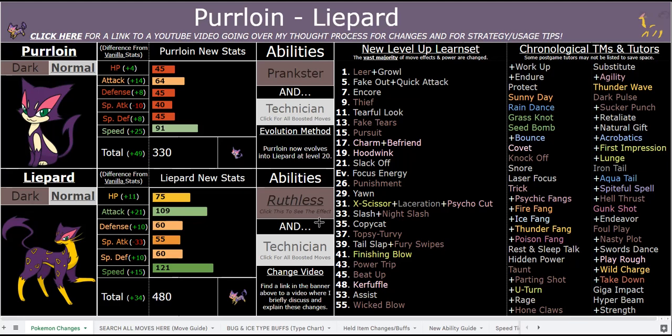Finishing Blow is really strong — it works with both Ruthless and Technician, gives you +3 Attack, and is roughly 80 base power. Beat Up is also Technician boosted. Power Whip could be Technician boosted too, and Punishment is Technician boosted. Punishment is situational but really good against Totems when they have their aura boost — for example, if they have an omni boost, Punishment becomes 160 base power, and if the Totem has a +2 boost, it becomes 100 base power.